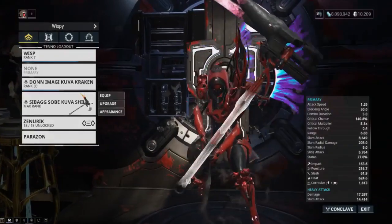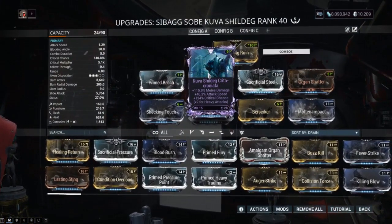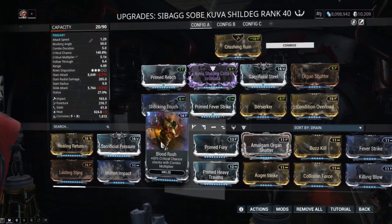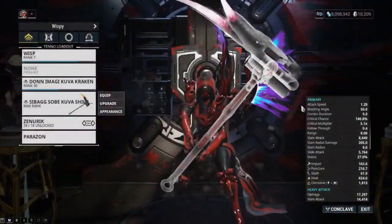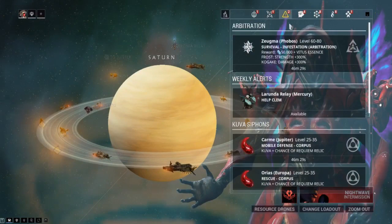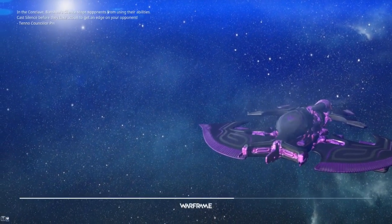Alright, this is a Kuva Flood solo — it's not super high level, enemies are around level 80. This thing is not meant to be a maximum late-game ultra crazy weapon — it's more of a mid-tier enemy level kind of thing. I would probably say put Condition Overload where the Riven is. All these builds are going to work fine. The way melee is nowadays, you can get away with a lot of different stuff. Also, this is my Umbra Wisp — I put Umbral Form on Wisp. I think she's going to be really useful for the New War, and she's also really good in endless missions. I took her in a two-hour Kuva Survival Fissure the other day — by the way, Kuva Survival Fissure is the best mission in the game.